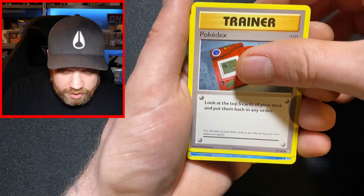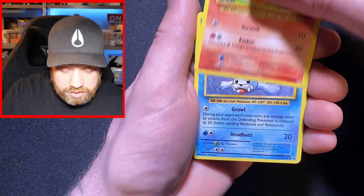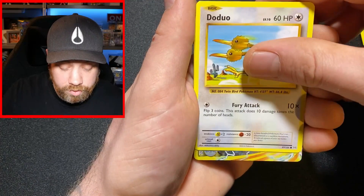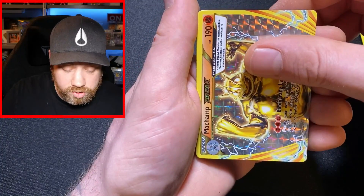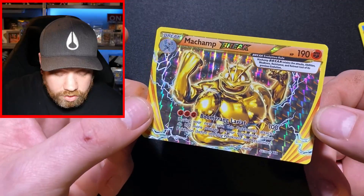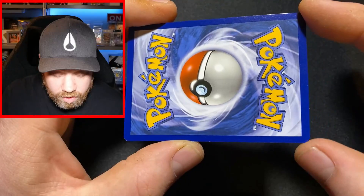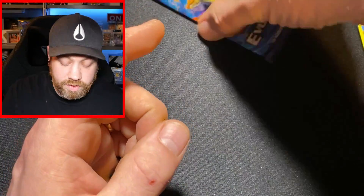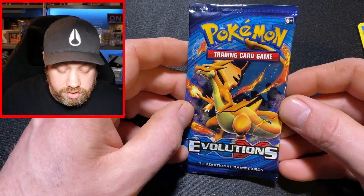We've got a Potion, a Pokédex, a Poliwhirl, a Magnemite, another Charmander — GGs. We've got a Seal, a Staryou, a Doduo. We've got a Machamp Break in the reverse holo spot and an Arcanine! Machamp Break — I'm not a massive fan of these cards, but that is definitely a hit. It's just a shame the centering is so bad — if they've been bashed around in this triple blister for six years, what can we expect?